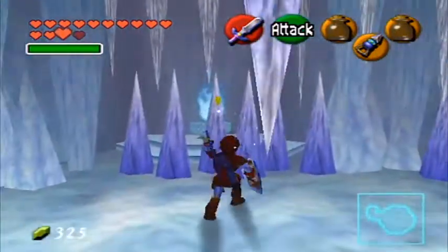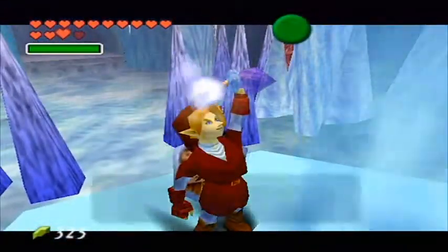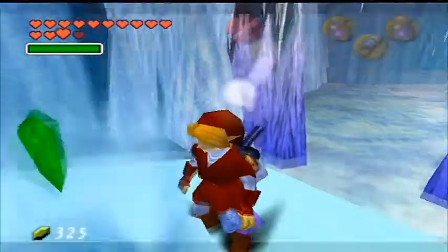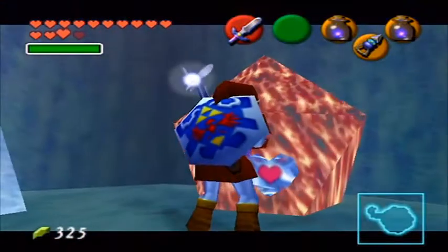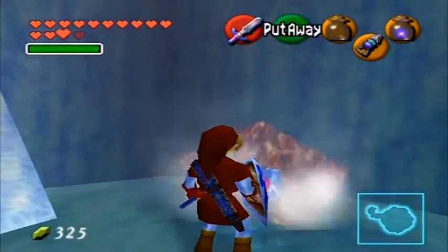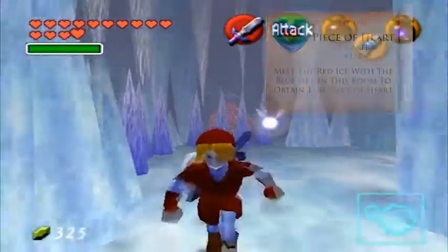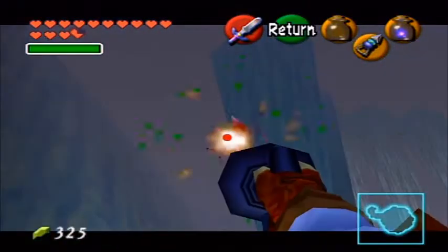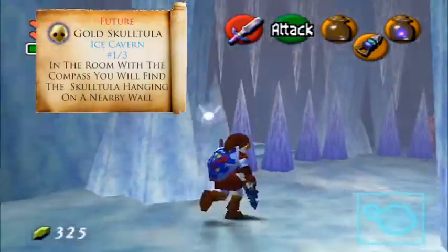In here we have another Blue Fire torch, so we don't have to backtrack all the way to that oddly shaped room just to get some blue fire — which is very convenient considering that sometimes it's hard to platform in Zelda games. Right over here is a piece of heart — very worth your time to get. And there's also a Gold Skulltula right up here. Here's our first Gold Skulltula in the Ice Cavern — there are three total. There's also that one by the Spinning Blade, which I will get next.